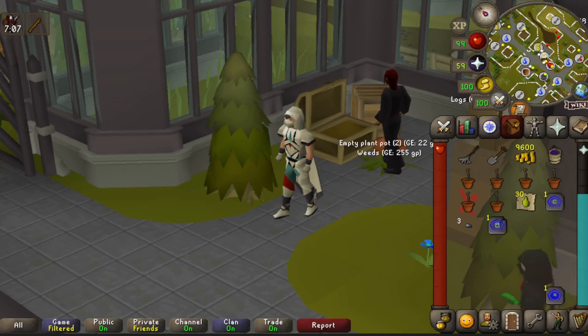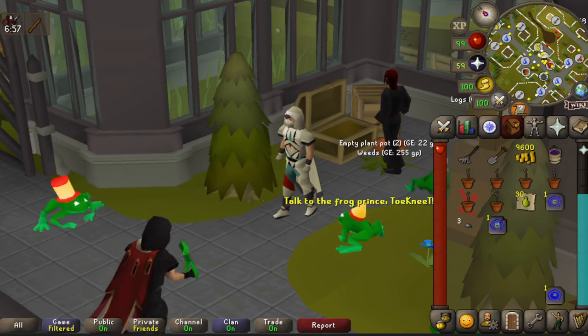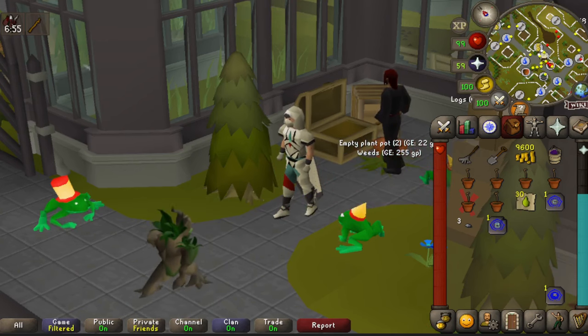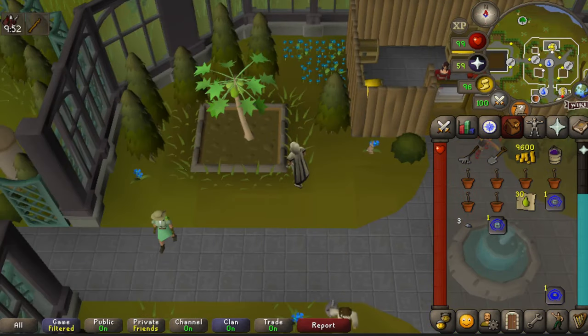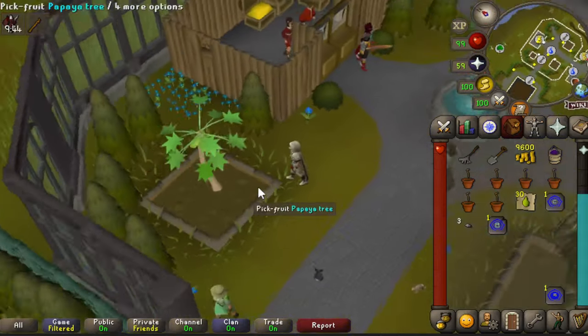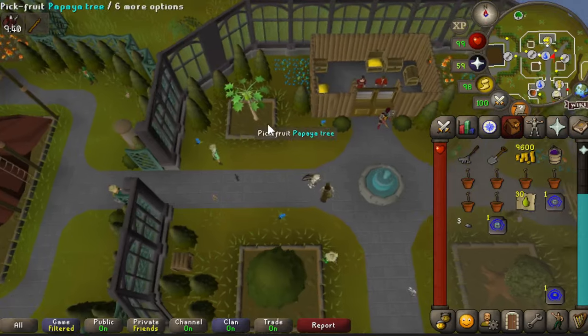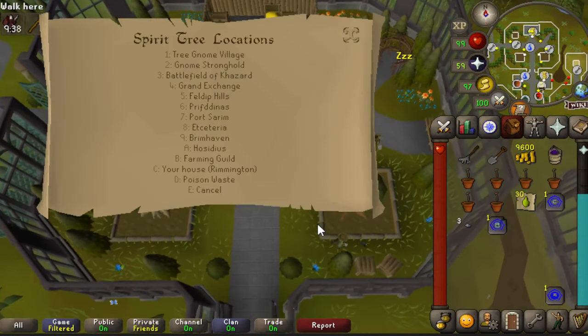Next up are the six fruit tree patches. I'm starting at the Farming Guild since we're already there and there's a bank. The route goes: Farming Guild, then Stronghold, then the Maze, then Catherby, Brimhaven, and Lletya. As far north in the Farming Guild you'll find the first fruit tree patch — it requires 85 farming. Pick your fruit there, then use the spirit tree to go to the Stronghold.